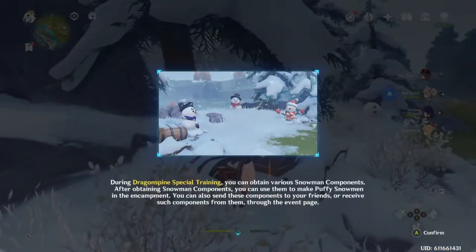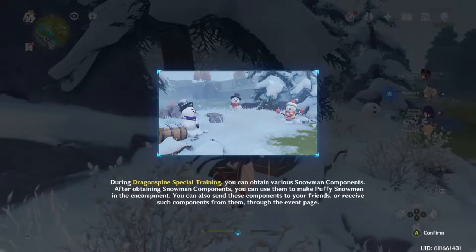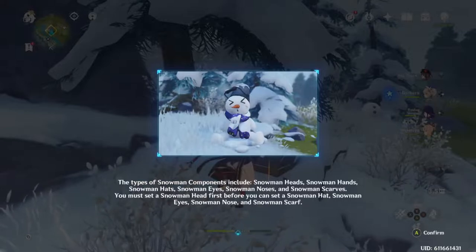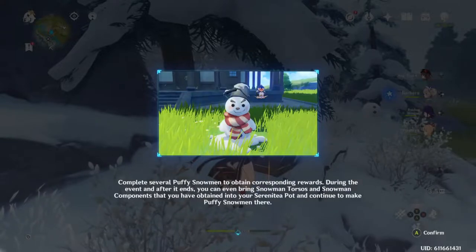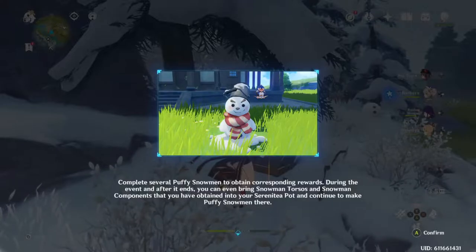Anyway, what was I gonna do? I was gonna build a snowman. During Dragon Spire Special Trainings, you can obtain various snowman components. After obtaining snowman components, you can use them to make puffy snowmen in the encampment. You can also send these components to your friends. It's one of these events — these are the worst to do. I hope I don't have to need friend components to finish this.